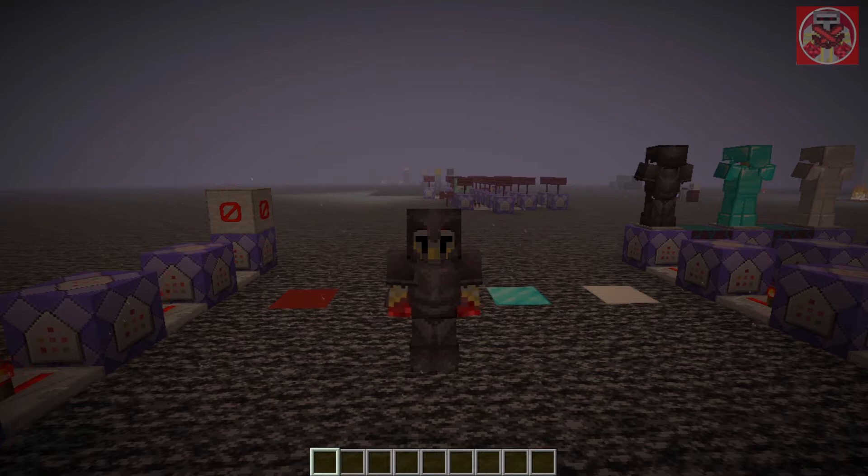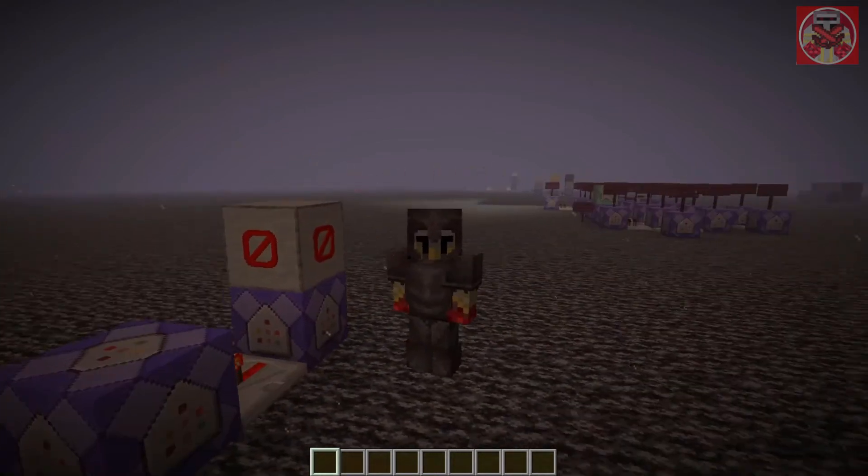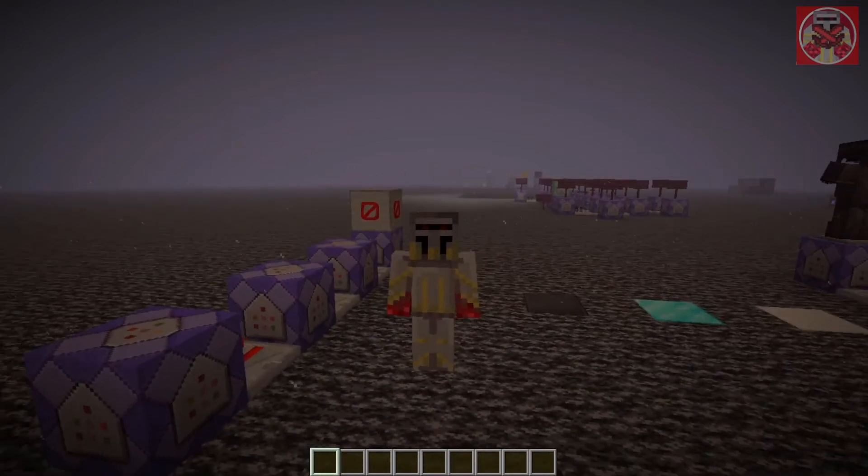This could be a pretty cool thing to add to custom maps — if you need certain things to give you armor instantly, then this is the command for you. You're probably wondering what the red one does over here: when I walk on it, it basically removes the armor. Just like that.